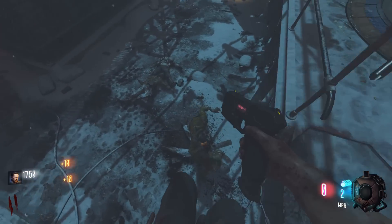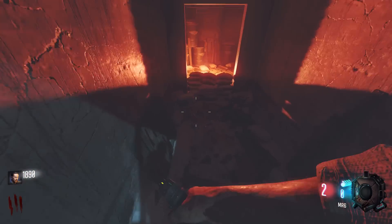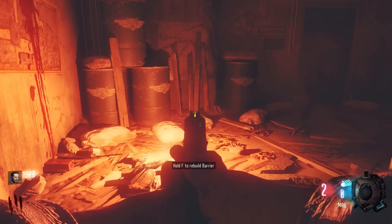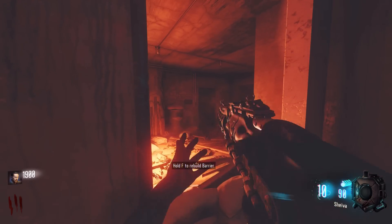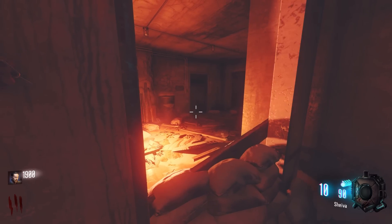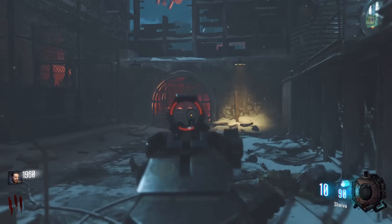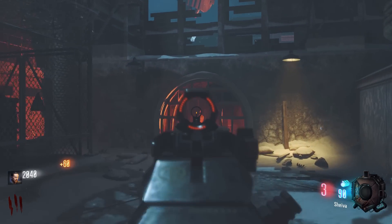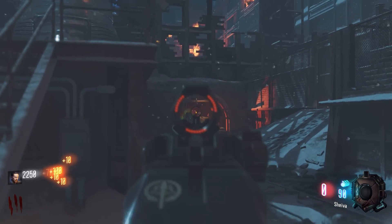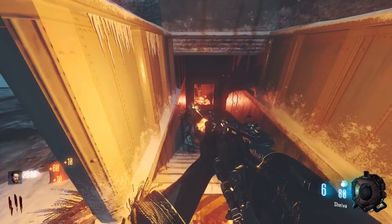They've fixed a bug that would cause a player's screen to shake when another player fired the Mark II — something I've personally experienced. They've fixed an issue where turn zombies would continue to display bullet impacts and play bullet impact sound effects. They've also fixed an issue where the magic box would stop functioning after a fire sale — can you imagine spinning the box and then finding it's broken? They've also addressed various exploits across all maps and fixed various collision and pathing issues.